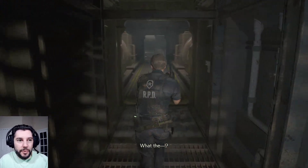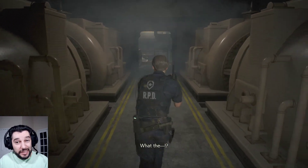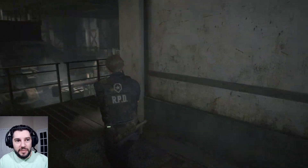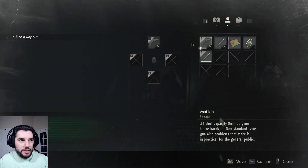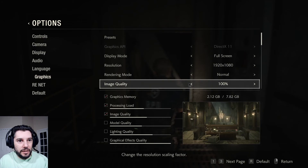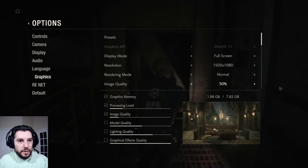Before we fight this guy, we're going to go ahead and lower our graphics settings just a little bit. What that's going to do is maximize our frames per second, because the knife damage is dealt based on your frames per second. So we're going to go to options, graphics, and adjust those settings.